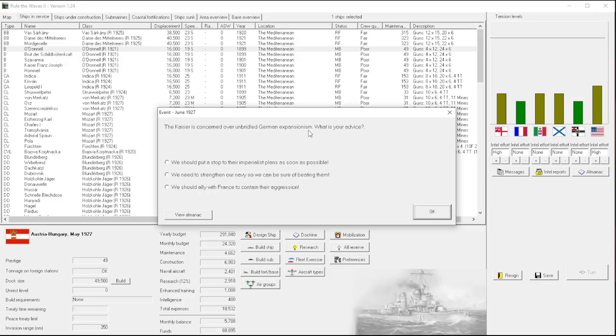The Kaiser - I read this wrong, I read it as the German Kaiser concerned over unbridled German expansionism - but wait, we are also under a Kaiser. So Germany is a good opponent for us next. We should ally with France to contain their aggression - that's historically interesting actually, since we were once horrible enemies with France, as were the British.